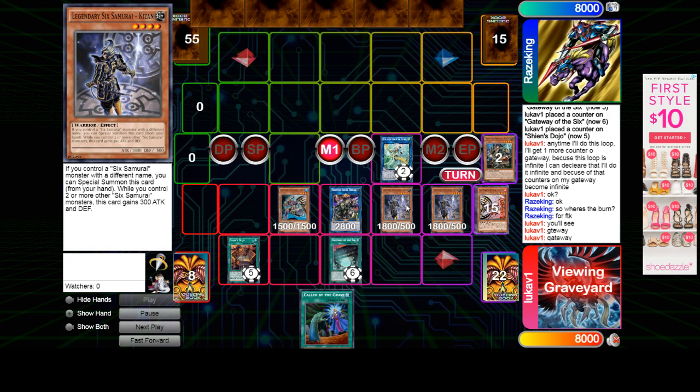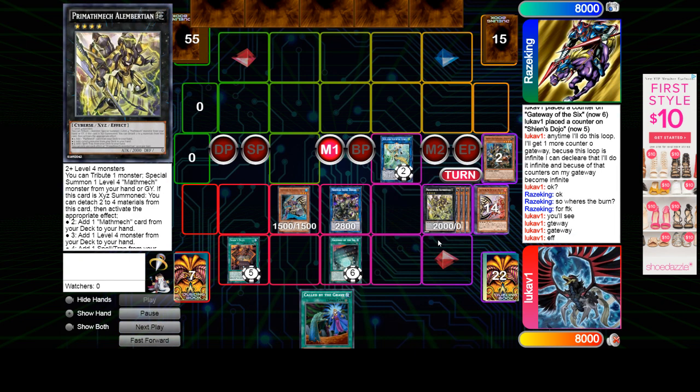So, Gateway — add all three of these back. And he's going to make the Math Mech — X, Y, Z. Alright, I guess it's not Math Mech. Prim. Oh no, it is Math Mech — Prim Math Mech.